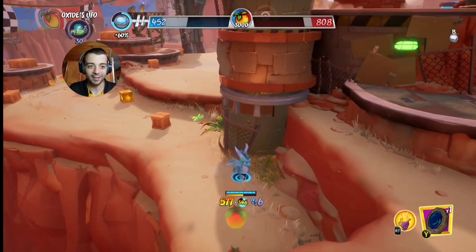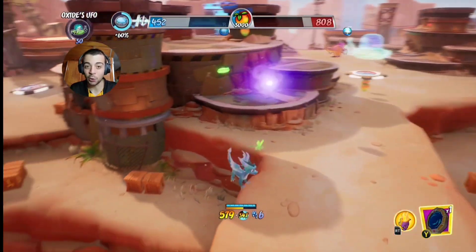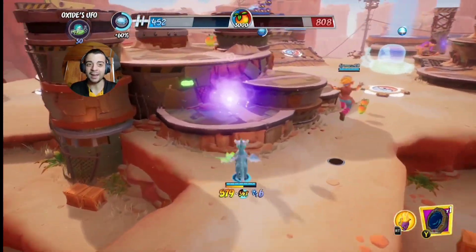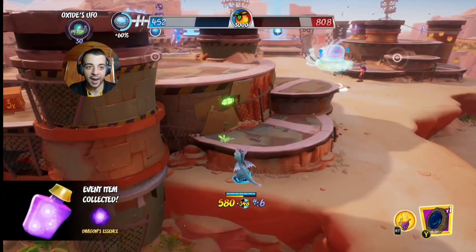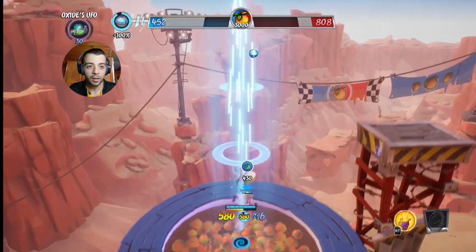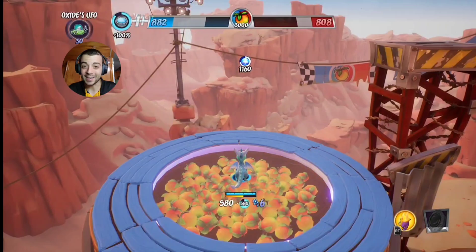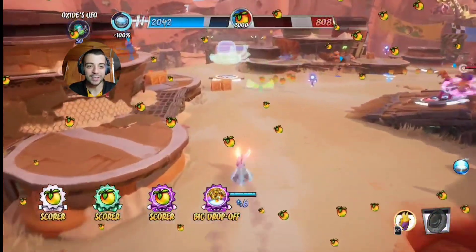If you tap Y once, it will take you to your bank. If you hold Y, it will take you to the enemy bank. Let's try this in action — we'll do a simple tap. And there you go, it takes us to our bank. We just made a big deposit just like that.